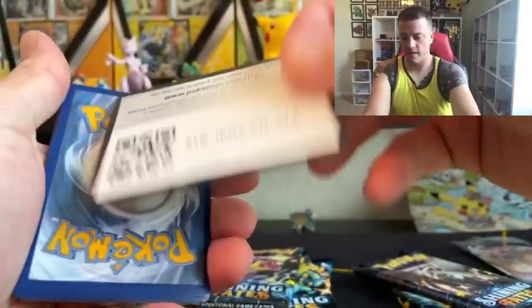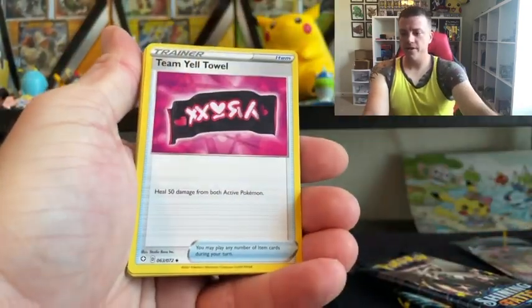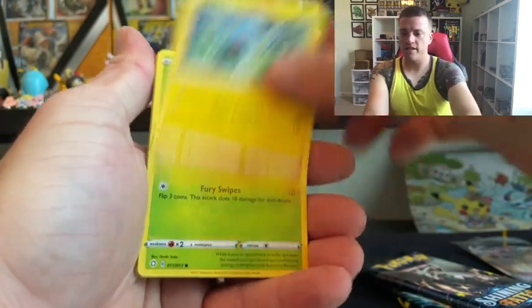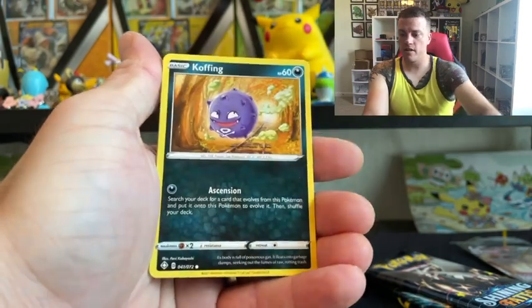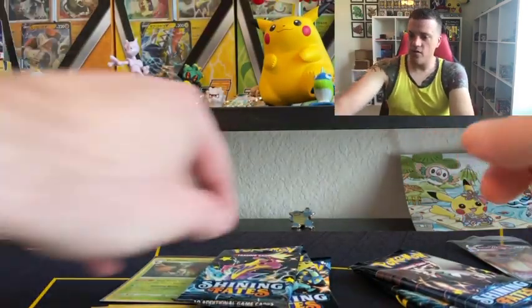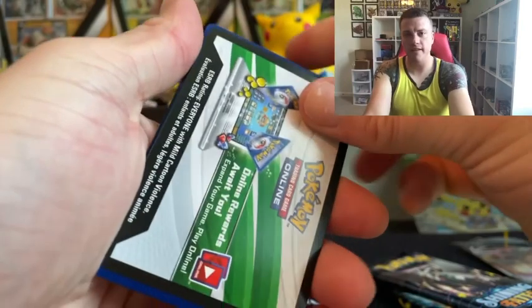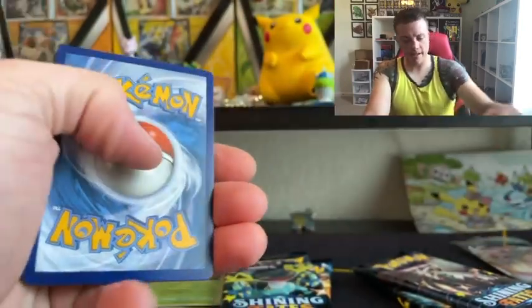Moving on. Water — nope. Leaf Energy. Gym Trainer. Team Yell Towel. Floatzel. Shinx. Grookey. Trapinch. Yanma. Koffing, Koffing. Reverse Thievul. And we have a non-hollow Vulcanion. So far only two hits — one rare hollow and one VMAX. We'll see what else happens. Still crossing my fingers for a Charizard. I don't think I've gotten the Charizard from the Shining Fates packs, but we'll see what happens.